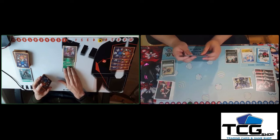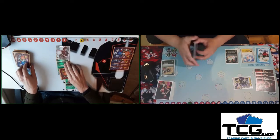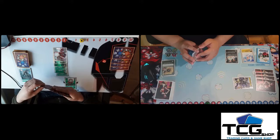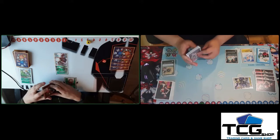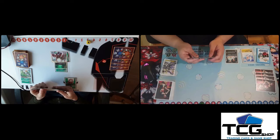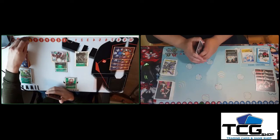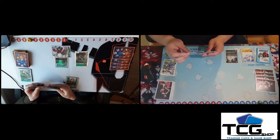We'll raise Lilamon, then digivolve into a level 5 if we have it, to swing into the Sequiamon at about 11k. I don't think I have something to raise my DP, so I'll have to digiburst, probably using the Weedmon to make extra memory. Then we can swing into the Sequiamon and remove a small threat from the field. It probably would be best to use Mimi — if I remember correctly, I didn't have a rookie in hand, so I didn't mind suspending Mimi. Playing the Chairmon is also a good play because it's an 8 cost, so they can't remove it easily.